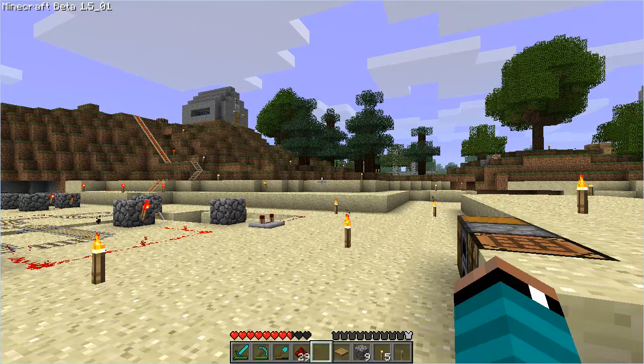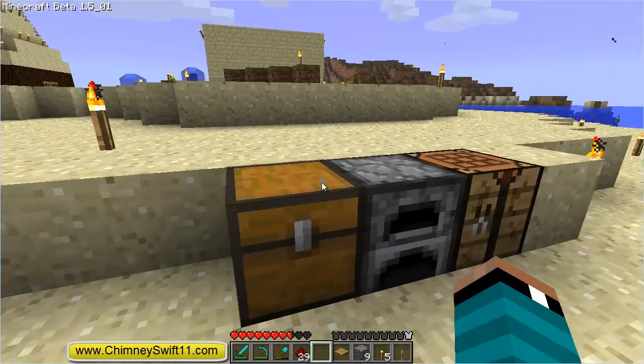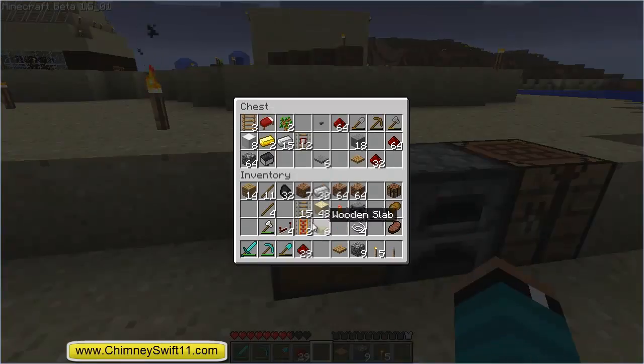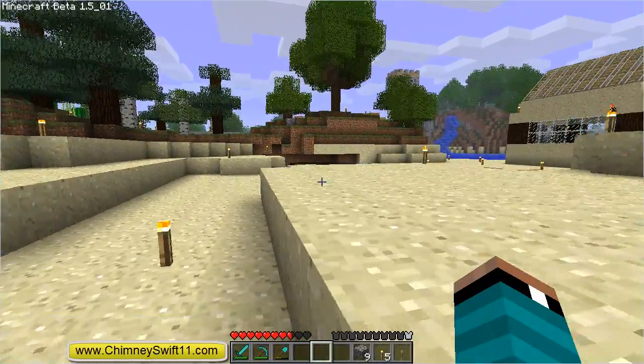Hey, what's going on guys? It's Jimmy Swift here from the Minecraft Workbench community and JimmySwift11.com, and this is episode 67 of the Minecraft Files. We're going to be doing something kind of fun today, something I haven't done in honestly quite a while — it's been since episode 49. What we're going to be doing today is building once again on the man cave. This is part 6 of the man cave construction.